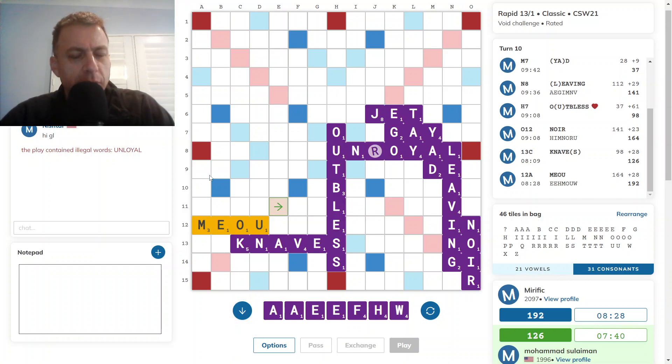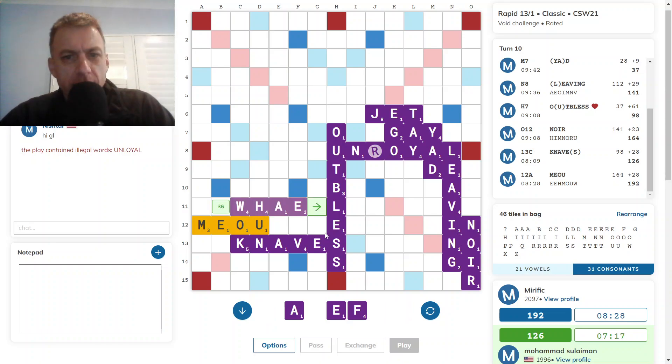I assume opponent's gonna take the column A opportunity, so I won't focus too much energy there. What about front hooks? I do have Way here — creates a Z hotspot. Could just play Wah without the E, but it really does balance the rack so much better to play the E off.